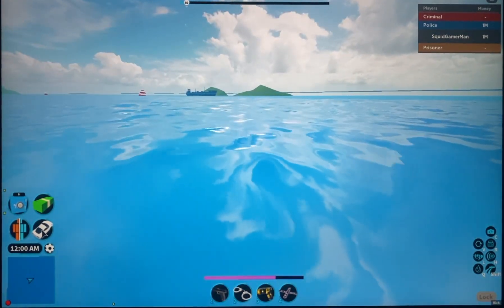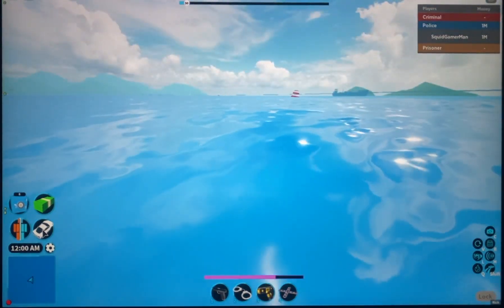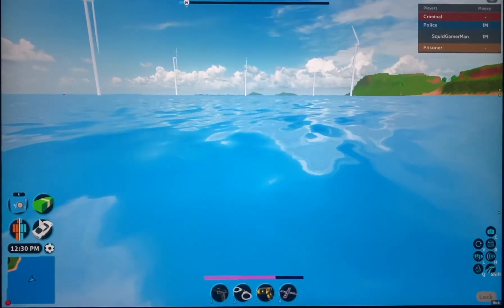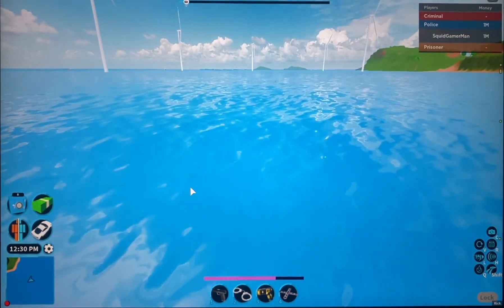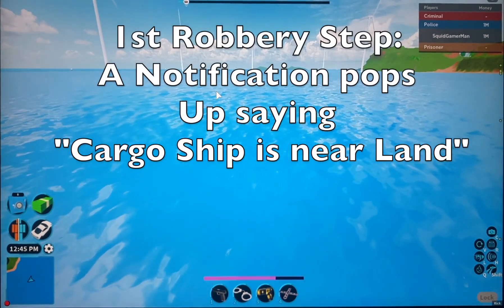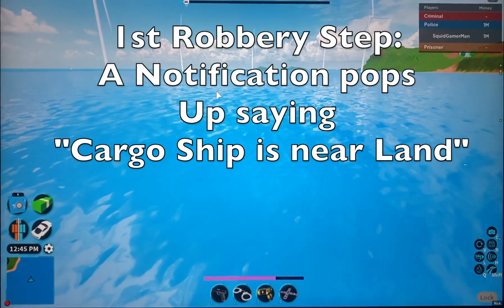In this video I'm just gonna be explaining my opinion and theory on how I think the cargo ship robbery should work. First of all, when a criminal is in the map just doing their thing, robbing the bank or jewel store, you would get a notification saying 'cargo ship is inbound.'